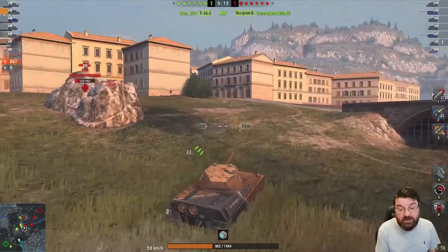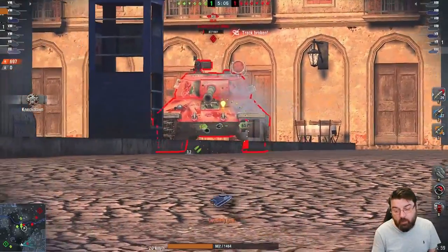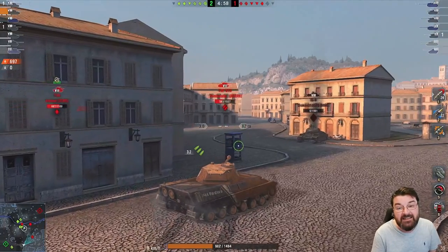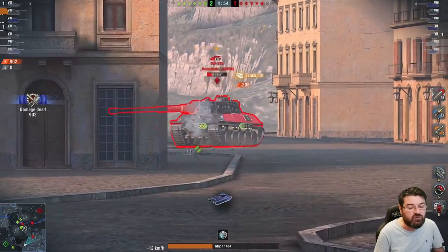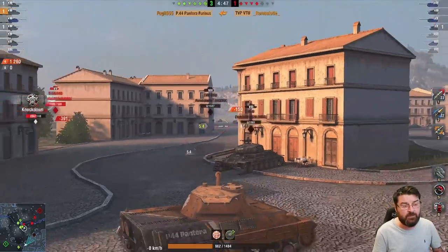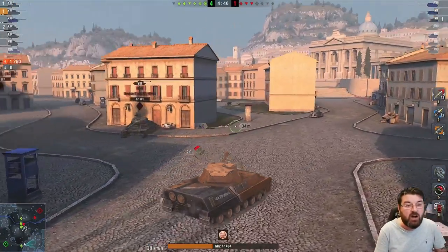The camo is 23% while standing still, 17% moving, and 5% after firing. It doesn't have the best win rate but it doesn't have the worst — it's got 49%. I like the Pantera, it's a good solid tech tree tier 8 medium. We're not setting the world on fire but we've got 1.2k damage so far, taken a kill, and moved around the map.